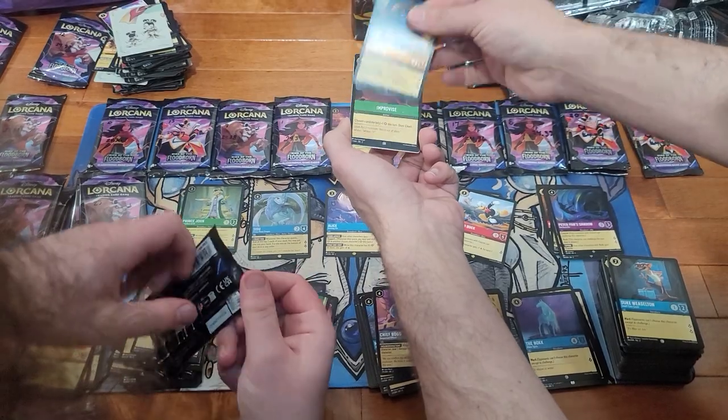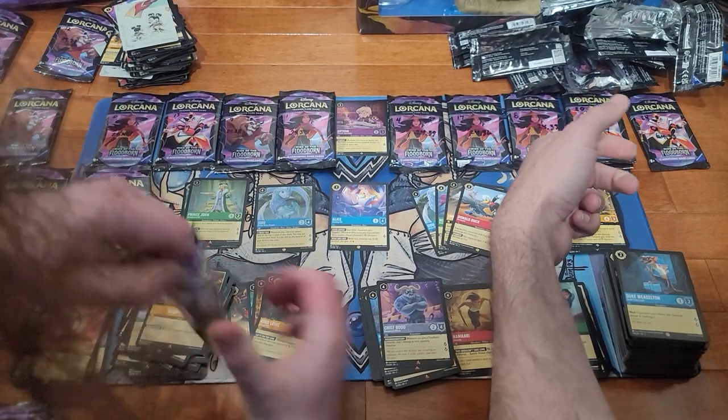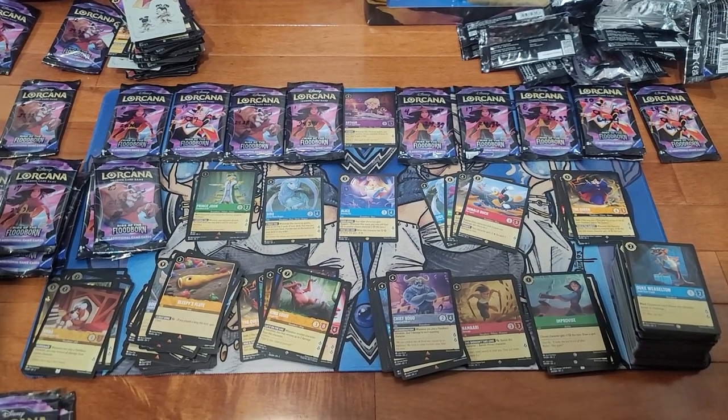And the Queen Super Rare. And a Foil Improvised. You are gonna have to hit a legendary streak anytime now.